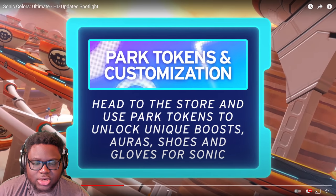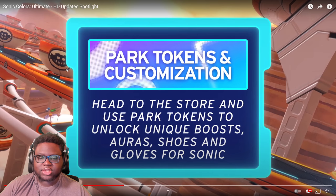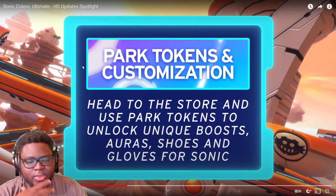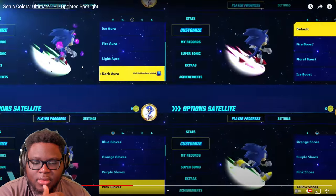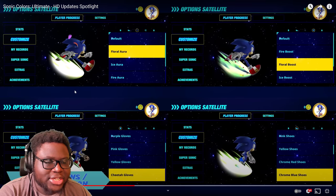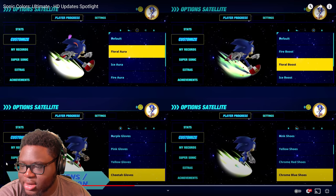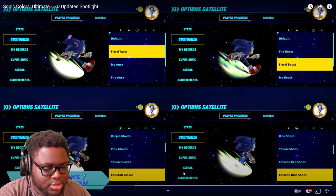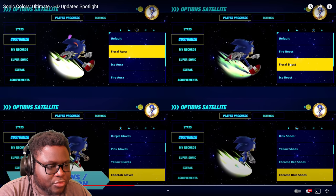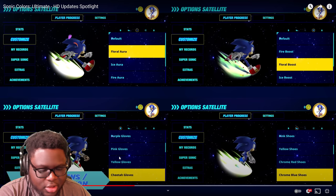Park tokens and customization — head to the store and use park tokens to unlock unique boosts, auras, shoes, and gloves for Sonic. That's the customization stuff they were talking about before. They've got a whole new menu for this that looks really nice and modern. You've got customization, my records, Super Sonic — which I'm guessing you still need all the red rings for — extras, and achievements. So you've got different types of boosts, different types of auras, and then different gloves and shoes.